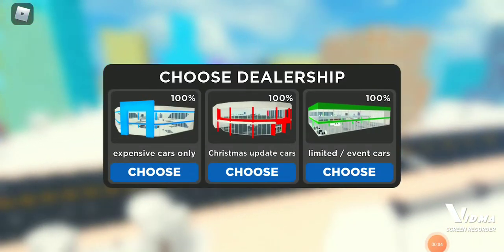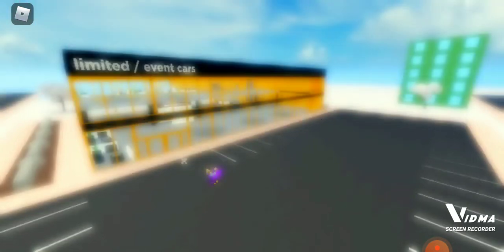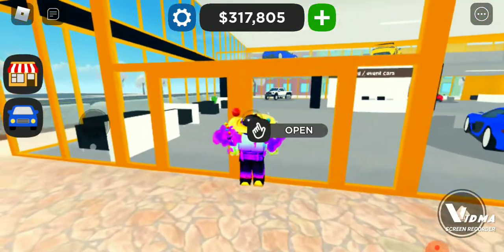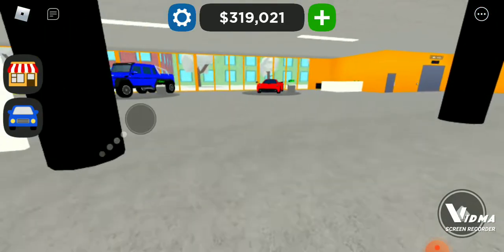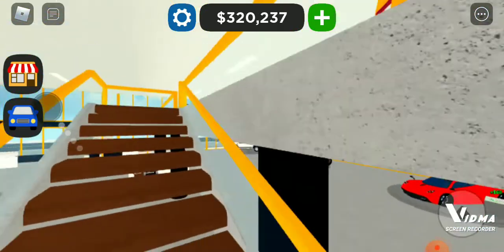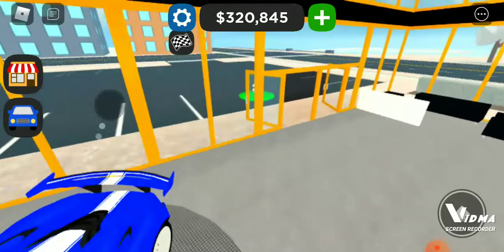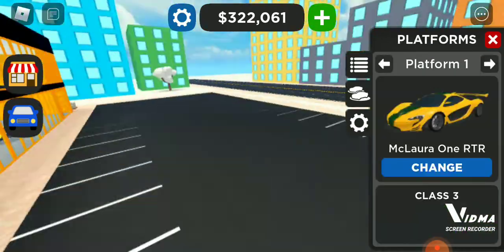Hello guys and welcome back to another video on Car Dealership Tycoon. Before I do anything, I forgot to do this - I got the new Aston Martin Valkyrie and I don't think I put it in my limited slash event cars. There's a car I want to get rid of. These right here are all limiteds. The Pagani is really good now with the Christmas update, so I'm going to get rid of this truck and put the Aston Martin there.